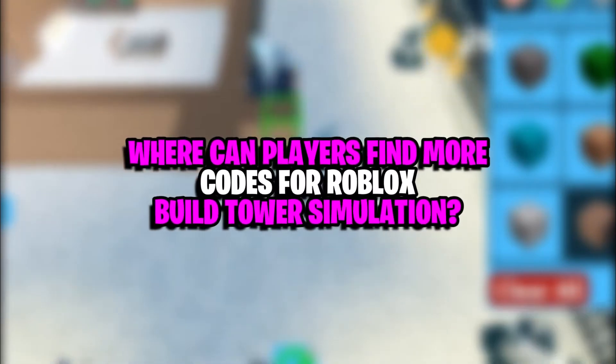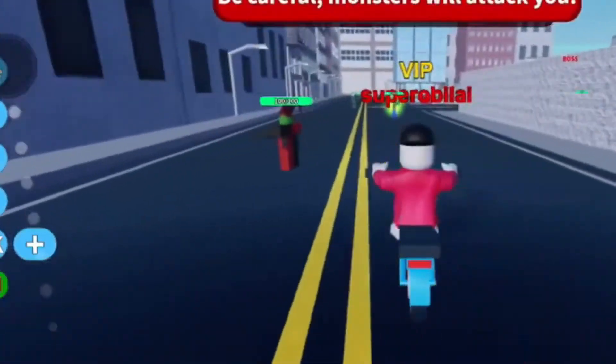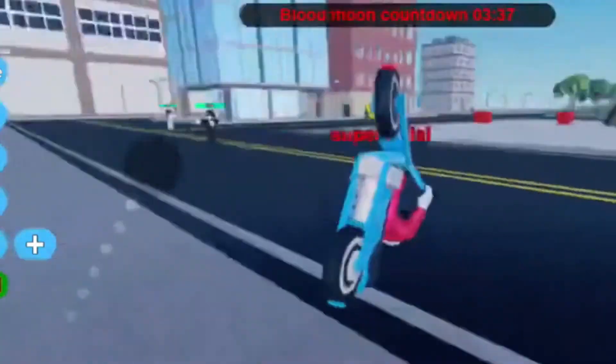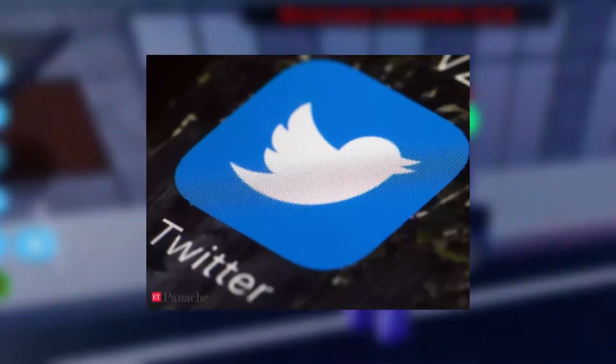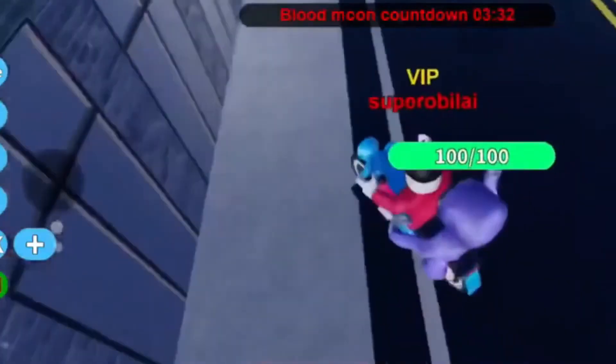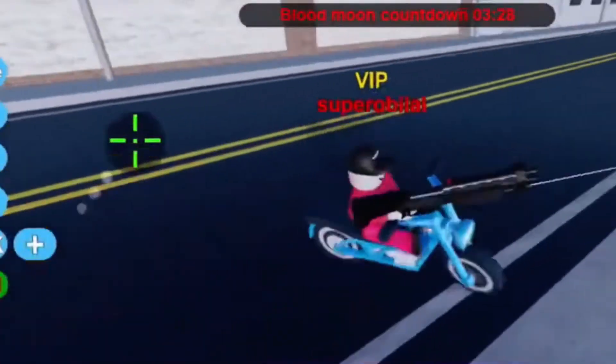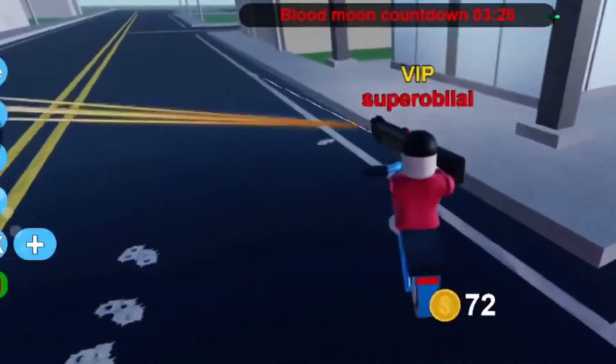Where can players find more codes for Roblox Build Tower Simulator? Players can find more codes by following the developers of the game, Big Koala and Playful Club, on Twitter. Players can also join the official Discord server for the game to get the latest updates regarding newly released codes and to chat with other players about Build Tower Simulator.